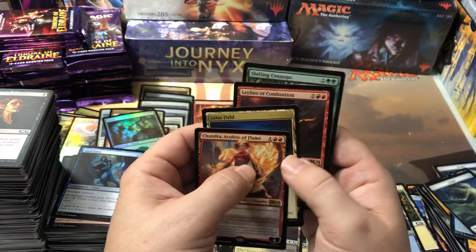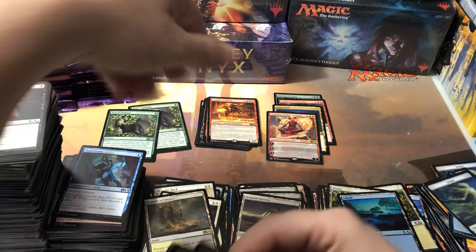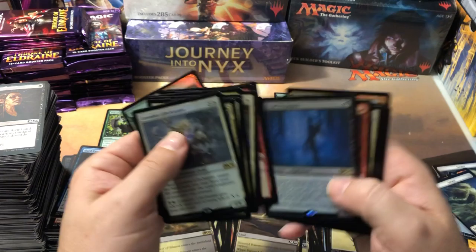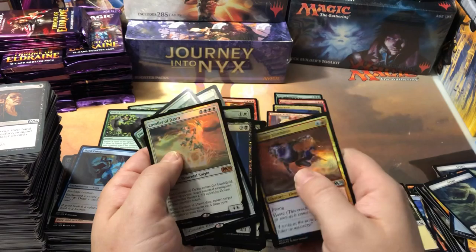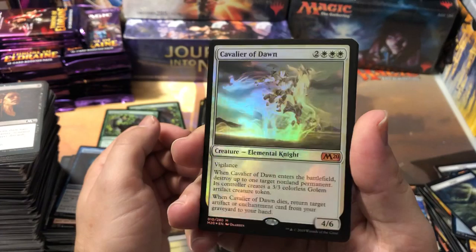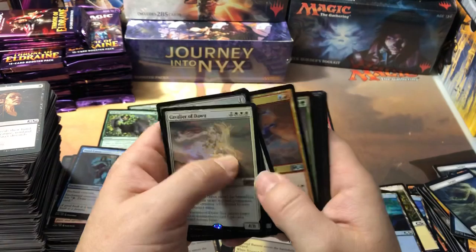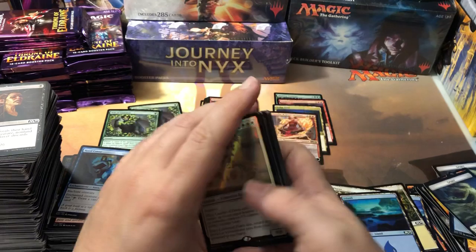The stack of foils is crazy. We got two Veil of Summer uncommons. For our foils, we got a foil mythic Cavalier of Dawn — totally forgot about that one. Three foil rares: Dread Presence, Loxodon Life Chanter, and Grafdigger's Cage. Six foil uncommons, five foil commons, and two foil lands. There's like two packs worth of just foils plus — that's crazy!